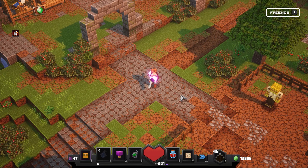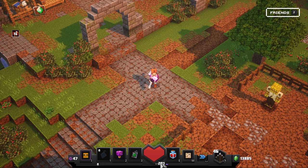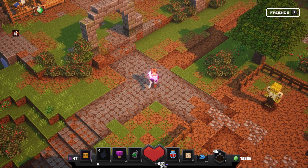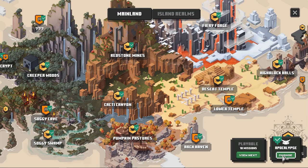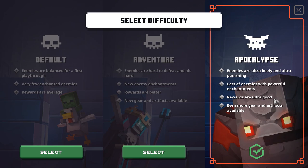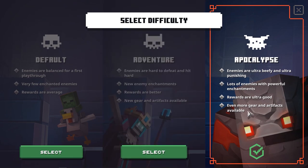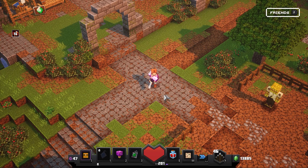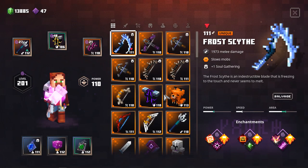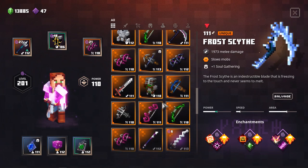So here we are at the base camp. Currently I am on level 201 — I've played this game for quite some time and made a lot of videos since the beginning of Minecraft Dungeons. We are also playing on the Apocalypse difficulty, which is the last difficulty you can unlock after you've tackled both the default difficulty and the Adventure difficulty. This is the most challenging and fun one, and it also gets you the best loot in the game at the highest power level.